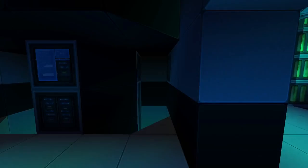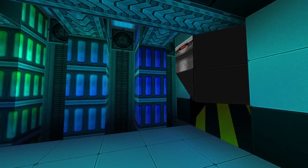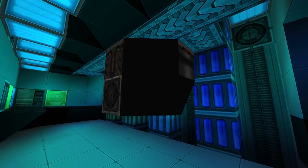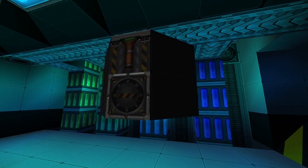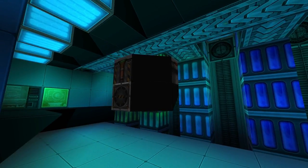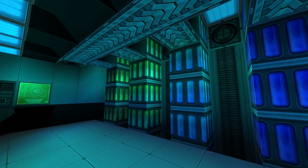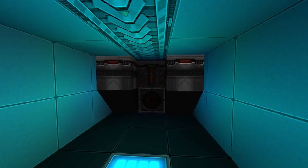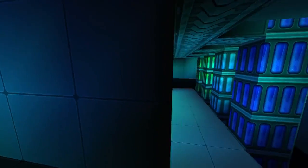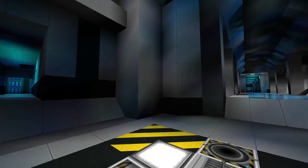Over here we have turret hardpoint access — right below this is actually a turret hardpoint, so this is where you would go to maintain or fix the turret. This is all very roleplay-based. This right here is an ammo sorter, because EVE Online ships use ammunition of different types, so this is a gimmicky little way of representing that the ship has ammo that needs to be loaded onto the guns. There are four of these on the ship, in each of the sections where most of the guns are located.